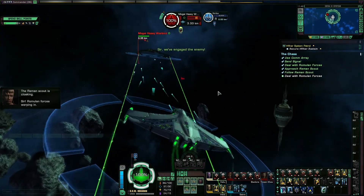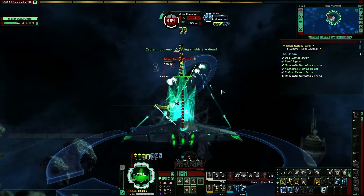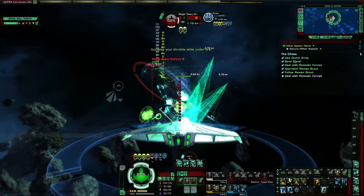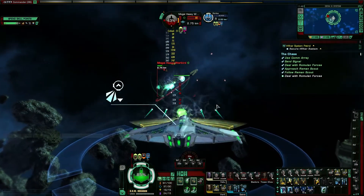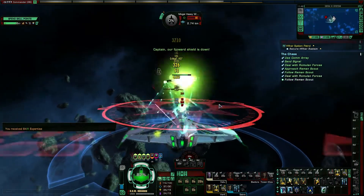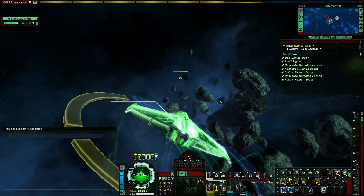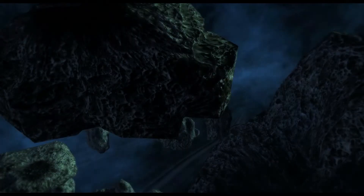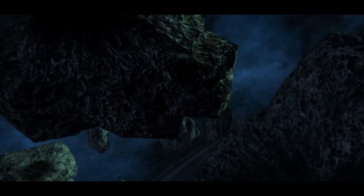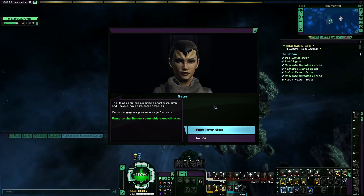Ah, Romulans — a Mogai! Goodbye, Mogai. I'll get rid of those tractor beam mines. He's a vicious little one — and now he's a dead little one. The Reemas have decloaked — that's good. They've walked out through a rock, which is not so good. They've overdone a short warp jump. Let's go follow them.